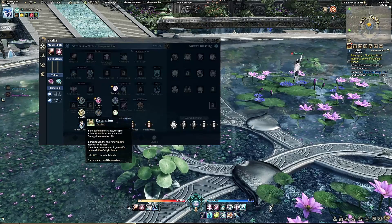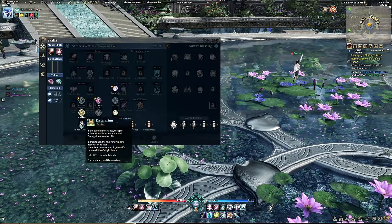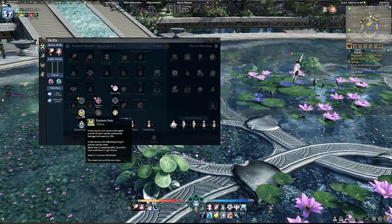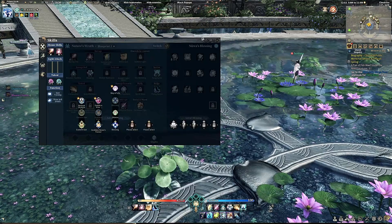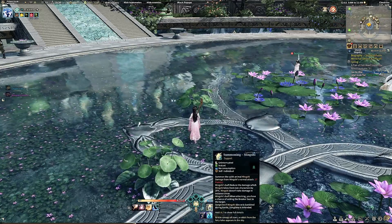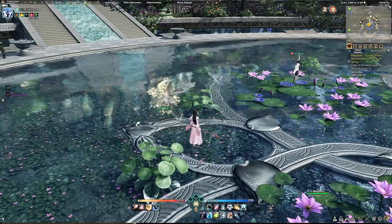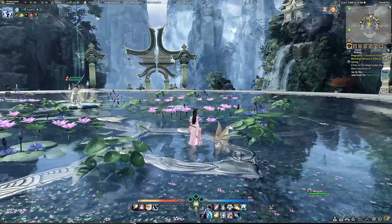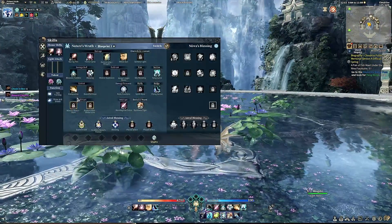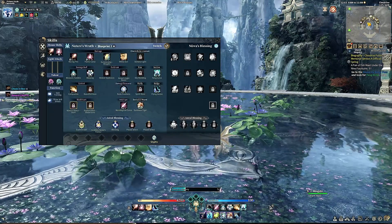You actually get to switch your summon. You're going to switch to Eastern Sun. Radiant Skylight is your pylon and Eastern Sun is your fox. So once you put Eastern Sun on, exit out and it will replace on whatever hotkey you have your summons on. Then press that coordinated hotkey and you'll be able to summon your fox, Mingshi.